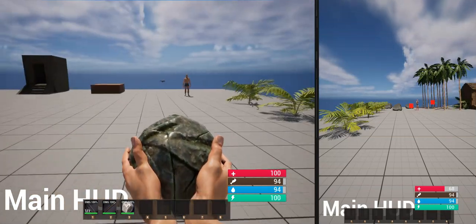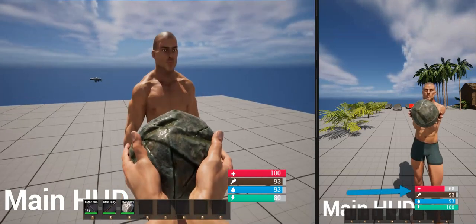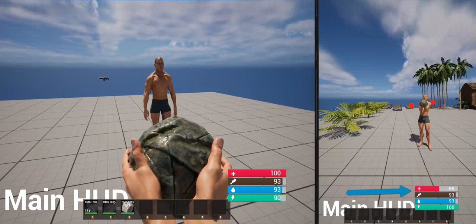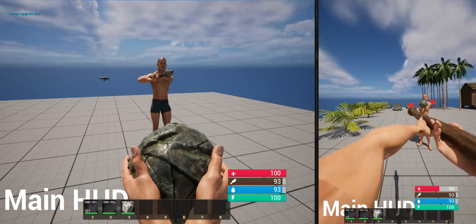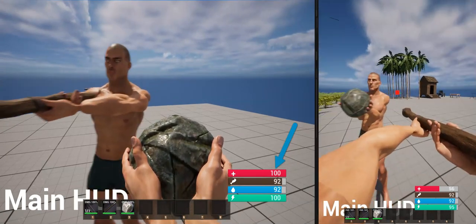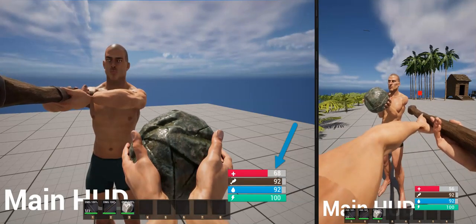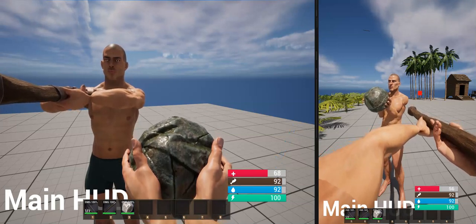You can also use the stone to damage other players. Right now his health is at 68, but now it's at 56. And if I gave him a spear, he can attack and it drops my HP. So that's it — spear and stone, just a couple more items for the game.